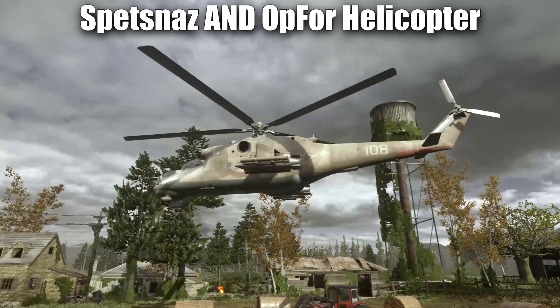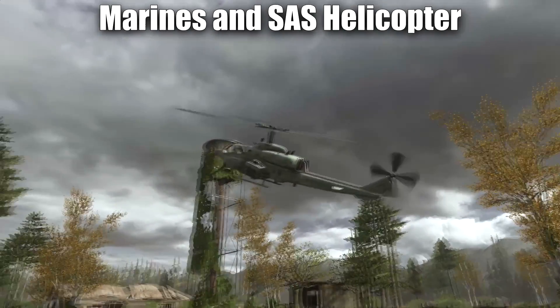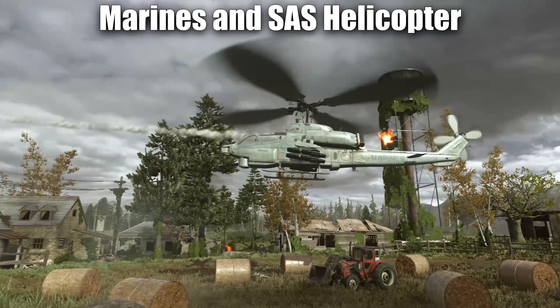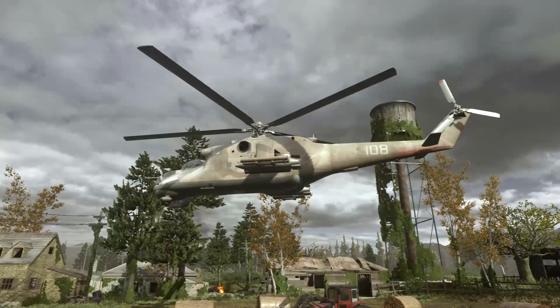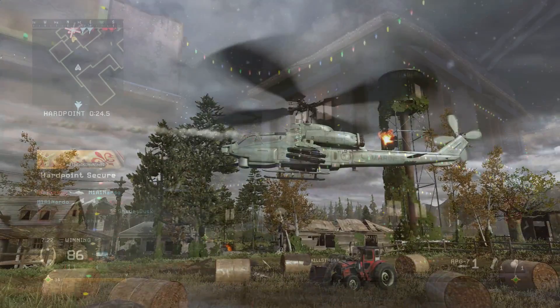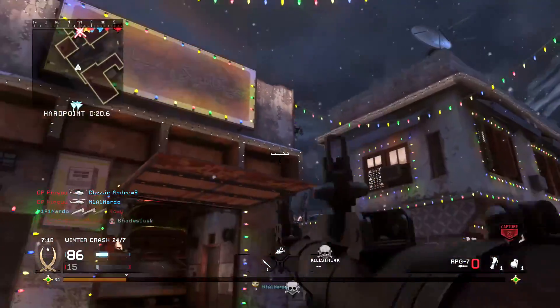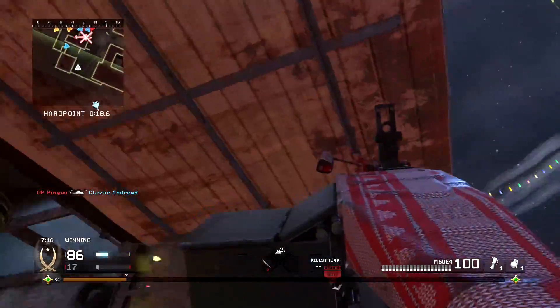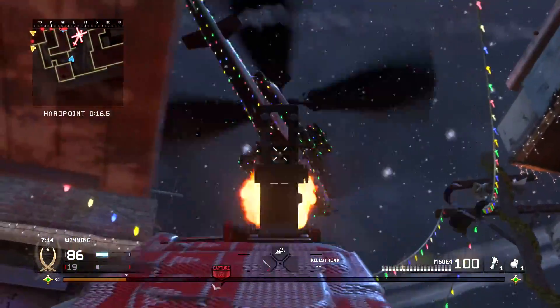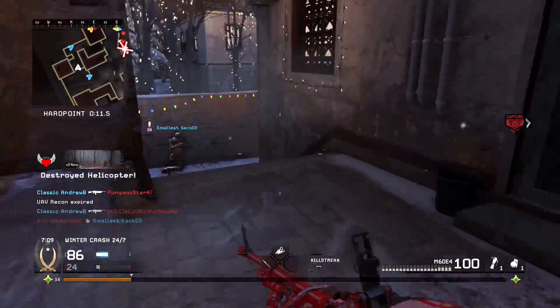The OpFor and the Spetsnaz share the Mi-24 Hind helicopter, whereas the SAS and the Marines share the AH-1 Super Cobra. The Hind is a little bit bigger than the Super Cobra, which means it's easier to hit. So if you're playing for the OpFor or the Spetsnaz, your helicopters are going to be easier to shoot down compared to playing for the Marines or the SAS — just one of the many fun quirks of Modern Warfare Remastered.